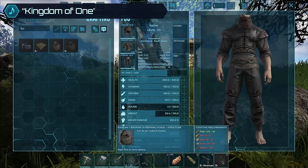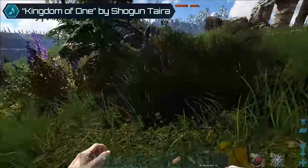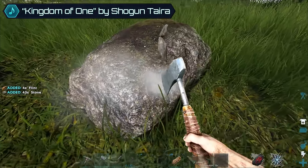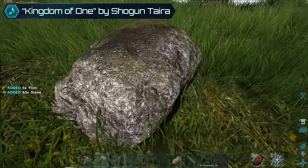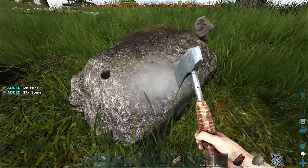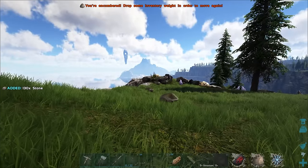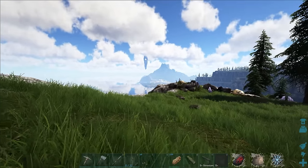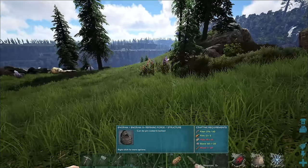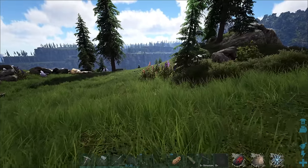Let's get that forge onto the hotbar. I want to gather up all that stone and craft it up. We can potentially also get a smithy as well - there's a good amount of materials up here. Basically I need to get to level 22 because I want to jump off the edge and parachute down, maybe try to get back to that ship from the other episode.